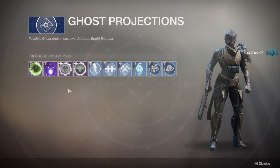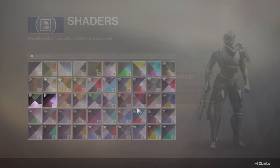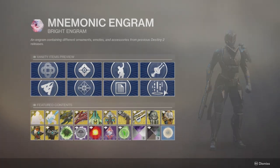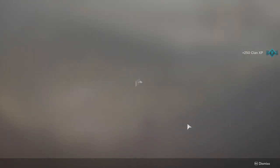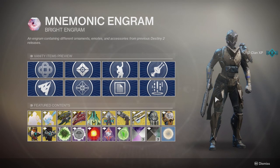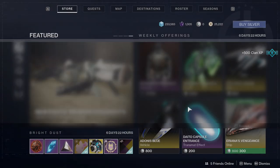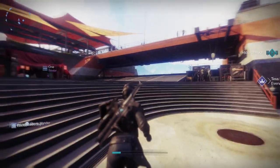Ghost projections, shaders — nothing really too different here. Transmit effects, nothing too different there either. So pretty much engram-related, not that bad overall.